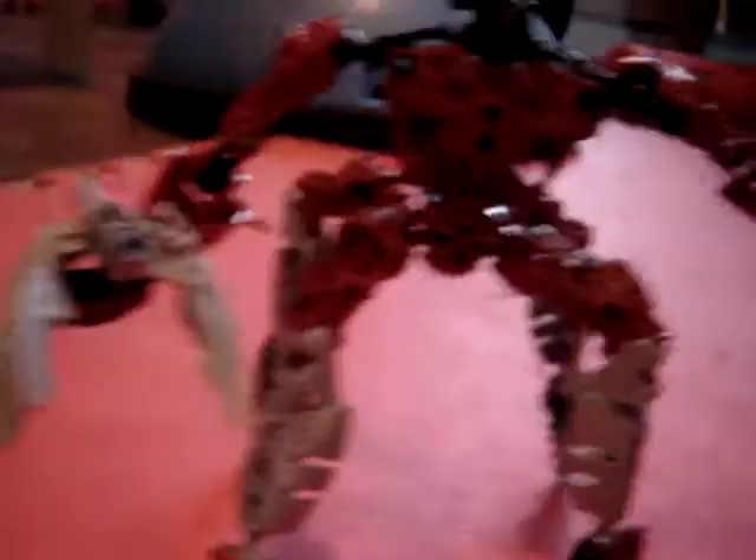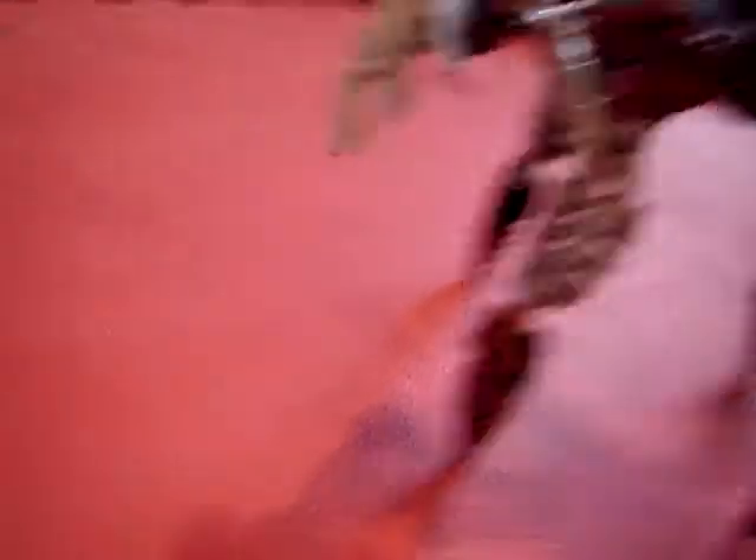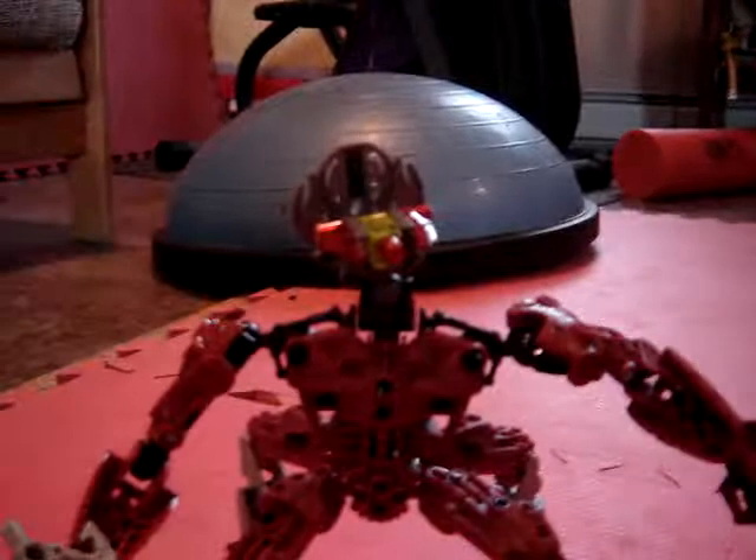My first one is X-Ray. He's a dark hunter. He's got four legs, if you can see. He's got a buzzsaw and a welding torch. He has Takanova design claws. He's black, silver, and red with a silver foot in the back because he's mechanical.